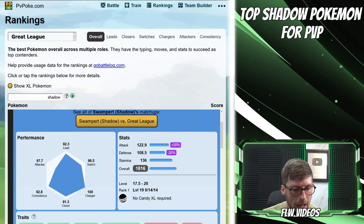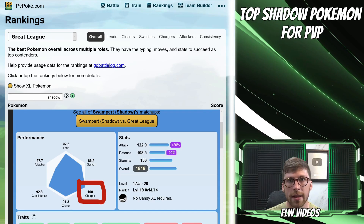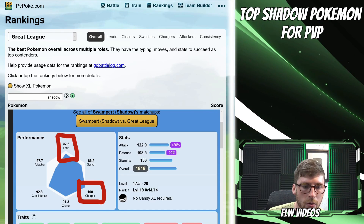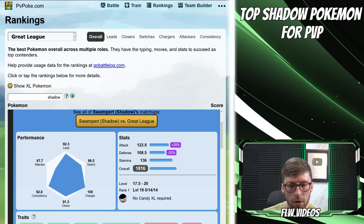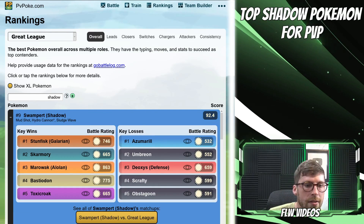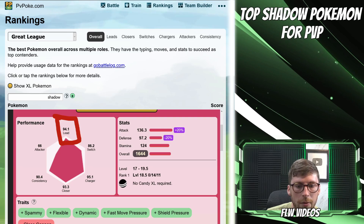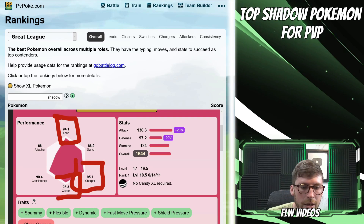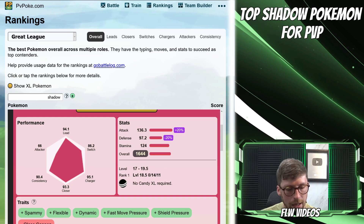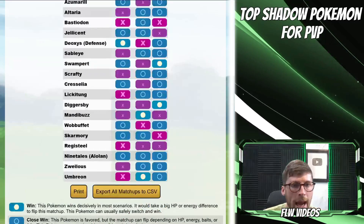Taking a deeper look at these Pokemon, the Charger category is actually ranked 100 — the highest you can get — and Swampert is also going to be solid as a lead and as a closer. You want to go with a 0/14/14 for this Swampert. Machamp is very similar: performing very well on the lead, very high on the charge, and very good as a closer, with ideal IVs of 0/14/11. Those are the things you want to look out for.